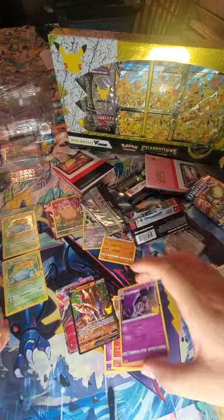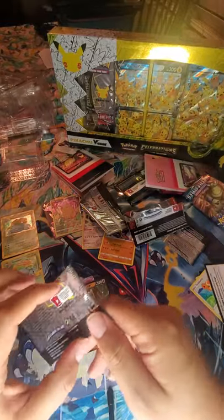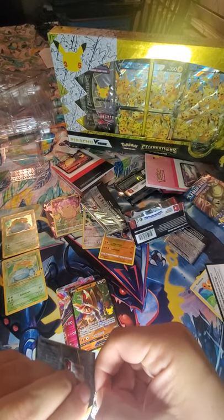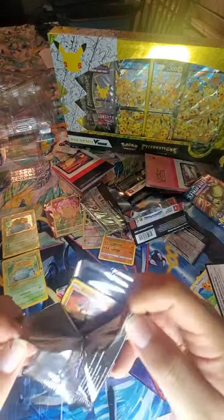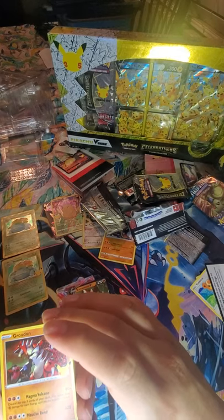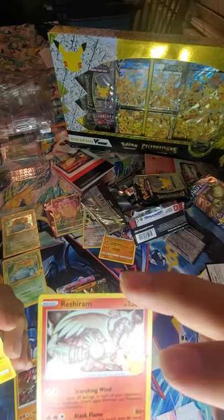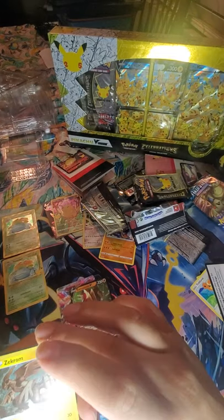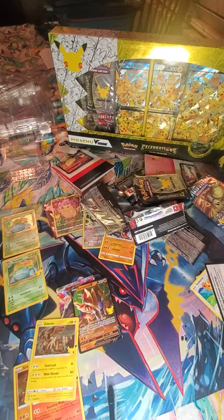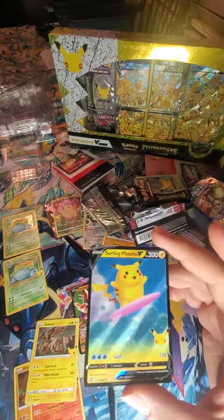I don't rate these as much as Koga and Lugia — everyone's after the starters, the Mew, the Pikachus. Looks like we had a full art right there hopefully. The Zekrom... oh man I dropped it, but did get a full art — the Surfing Pikachu. I think I already have this particular one so a little sad, but Surfing Pikachu nonetheless.